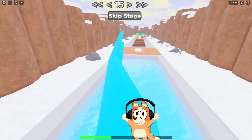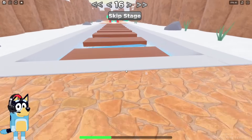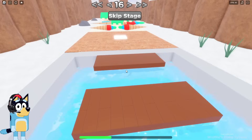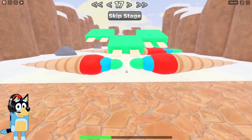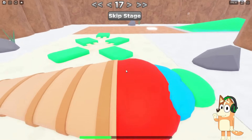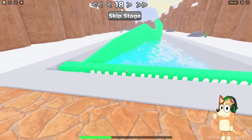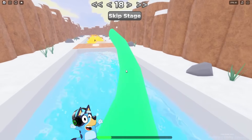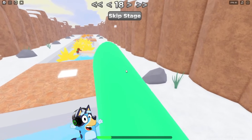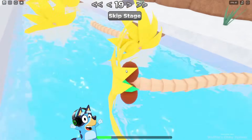Now we need to jump across these strange platforms. I really like that the developers of this game didn't add acid or lava here because I'm already pretty tired of them. I completely agree. Now we need to go through this incomprehensible rake again, and then a bridge in the water awaits us ahead. We've already been through the same thing. I think this is the easiest test in this game. Let's get through it quickly — we are already at the 17th stage. I wonder how many of them there are in total. There is finally some kind of winter theme here because now we were jumping on ice cream.